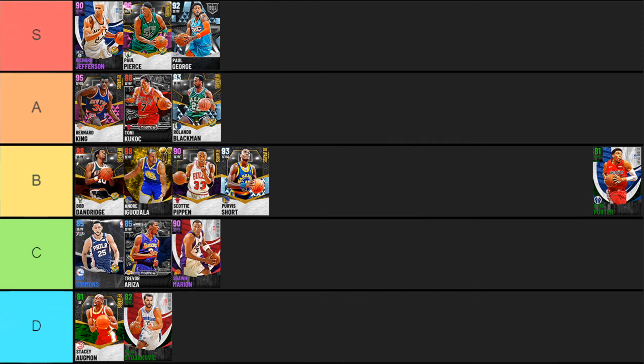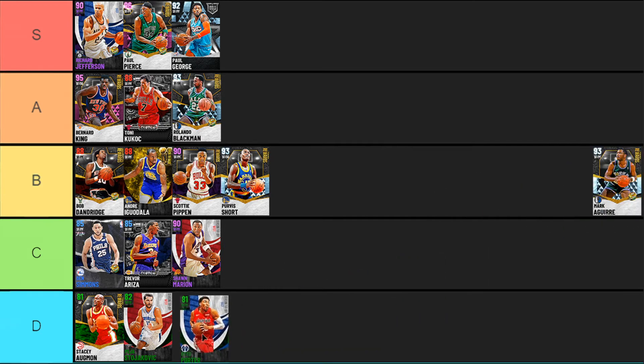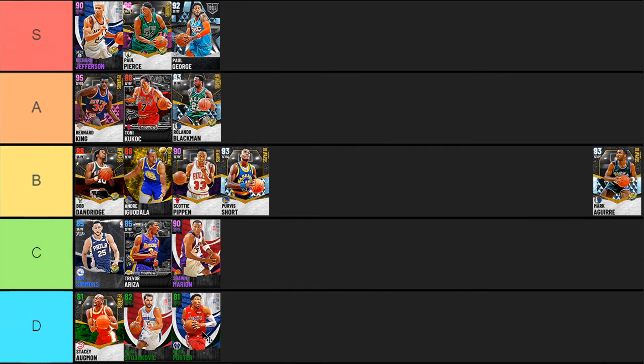Next up Otto Porter's Emerald card, which dropped in the Season Tip-Off East set. He's a decent card, but it's the same situation as Peja — he's kind of just in there to shoot. His defense is non-existent, finishing at the basket non-existent, post game non-existent, playmaking is meh, he's kind of slow, and he doesn't even have nearly as many badges as Peja. So he's an even worse shooter than Peja. Otto would definitely be below Peja, and he's in D tier.